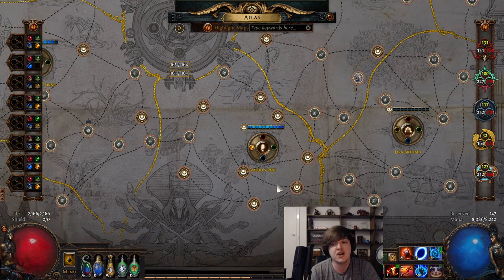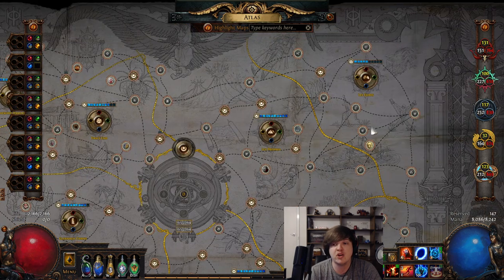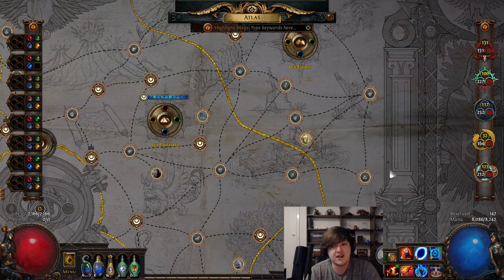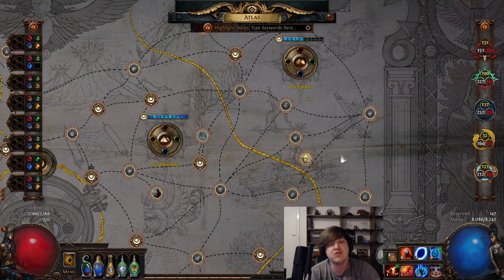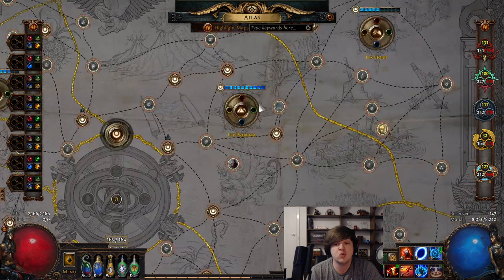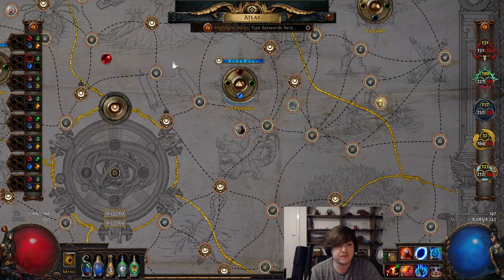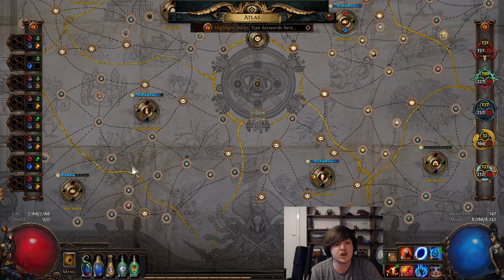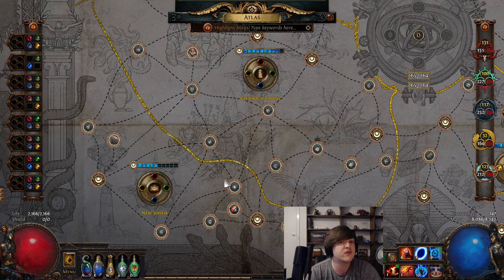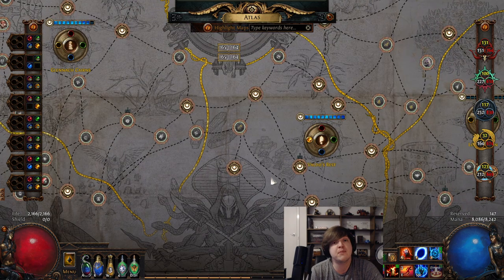Now your objective is to complete the other three corners and get started on the main Atlas progression. Use the same strategy — for example, try running Academy to get a Waste Pool. Get the highest tier maps you have and really push into those corners. Once you have maps in another corner and you spawn and slay another conqueror, you'll have your second Watchstone. Do that again for another corner and you'll get your third Watchstone. After your third Watchstone, socket an additional two Watchstones into the Lex Proxima area. Then go to the last corner, get maps there, slay that conqueror, and you've completed your fourth conqueror. At this point you should have a sizable amount of Valdo's Rest maps. If you don't, just complete the highest tier maps you have — use Alchemy Orbs, throw on chisels, even a Vaal Orb if needed.